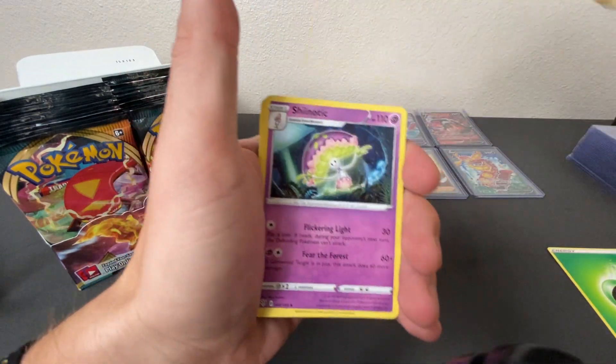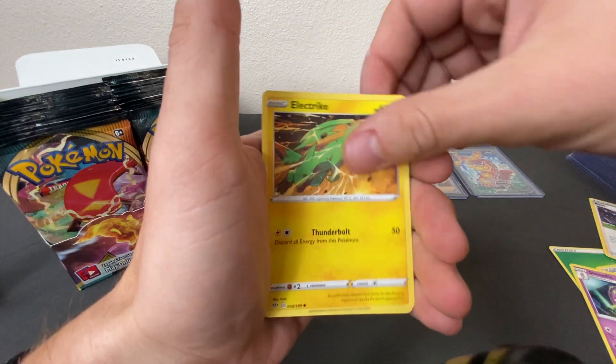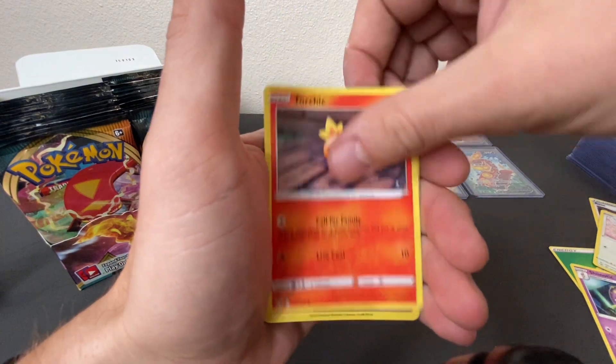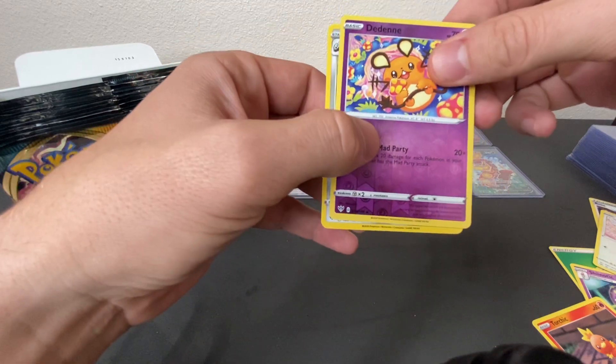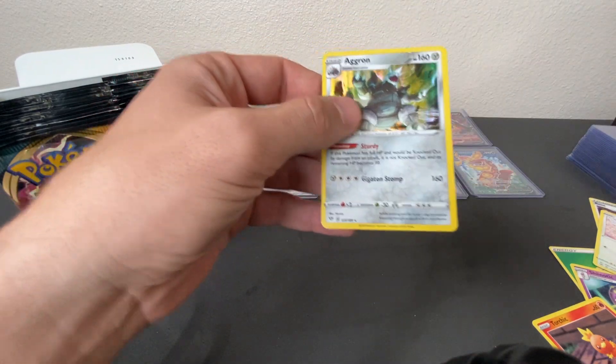First pack: Leaf, Parasol, Shinidic, Rose, Pansage, Electrike, Fletchling, Mr. Mime, Torchic, and a reverse holo D-den. Holographic Aggron.